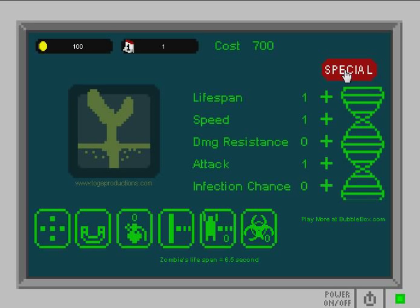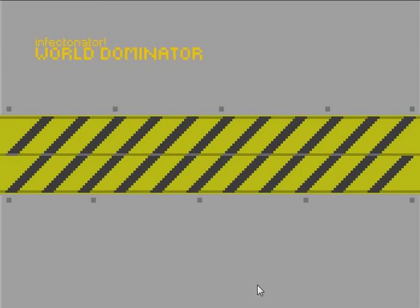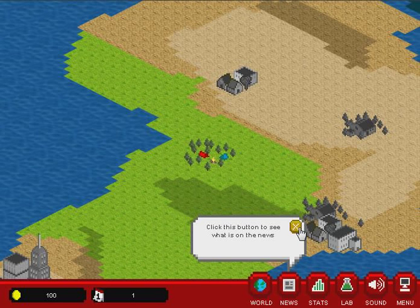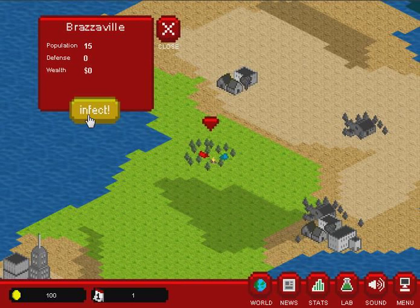So, you just select the continent on the screen. Let's see the world news — nah, I'm alright with that. Statistics. So, first we have to attack Brazzaville. Fifteen people living there. They have a wealth of nothing, and they have no defense.